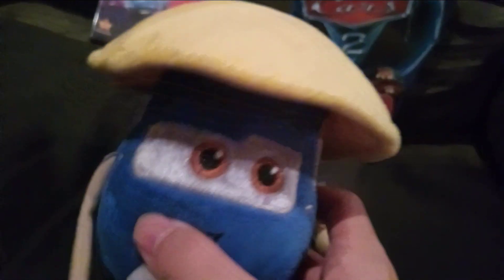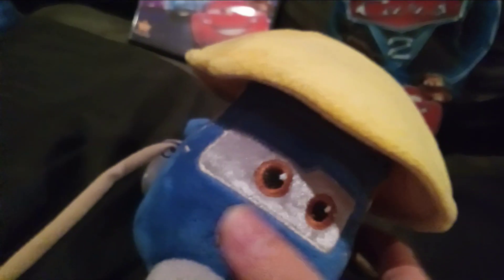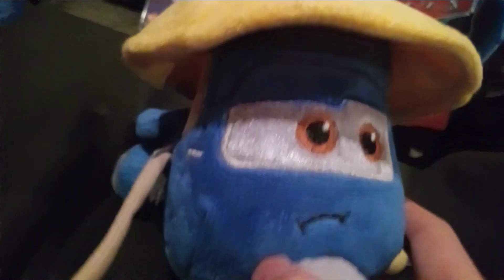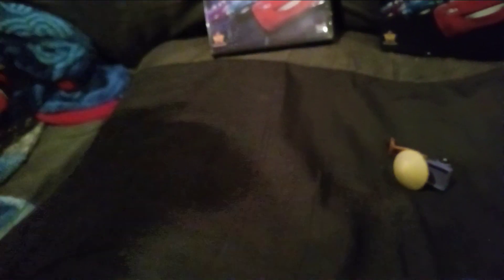Also, I don't know why, but the eyes — the white part of his windshield — is silver instead of white. You can see that, for some odd reason, it has it like that. While all my other plushies that were released back in the day in Cars 2 have white for the windshield of the eyes — like look at Luigi and Guido right here, it's white. But for Zen Master, it is silver for some reason.